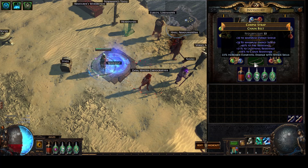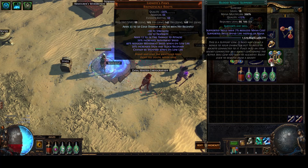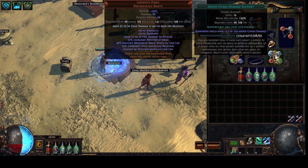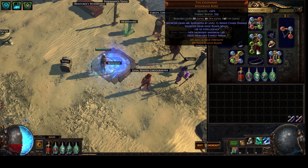I've managed to one-shot every Merciless Izaro phase on Charge Dash with AOE, Added Chaos, and Blood Magic — so like one and a half damage links. I originally had a five-linked Covenant set up just for throwing damage at it to make it scale, but you don't need that much damage.